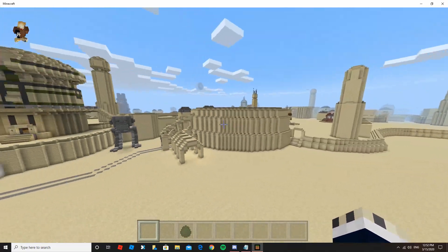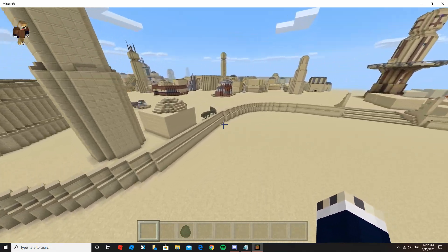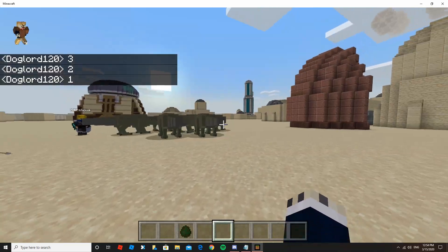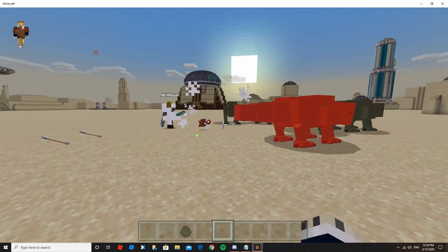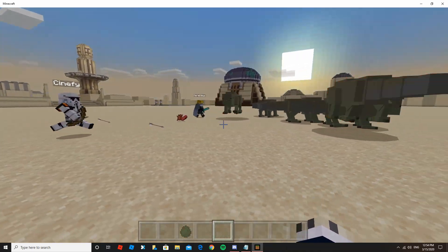Right now I'm on the Mos Eisley map — I'll put a link down in the description. It's a desert, and you can see there's three, there's one over there. There's these dewbacks and we got Stormtroopers, and my friends are killing them. As you can see, they drop leather and meat — beef specifically, for some reason.